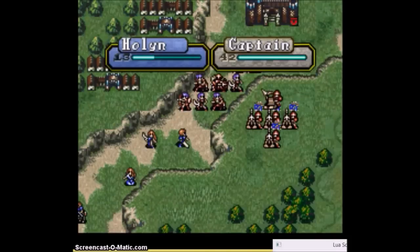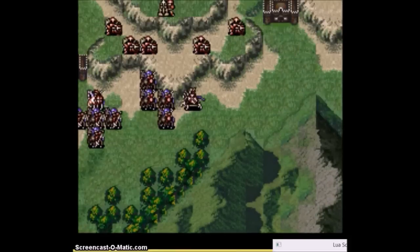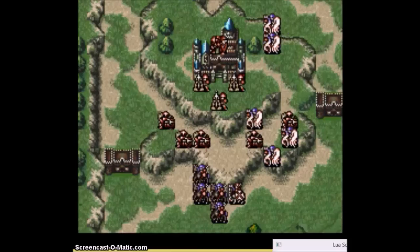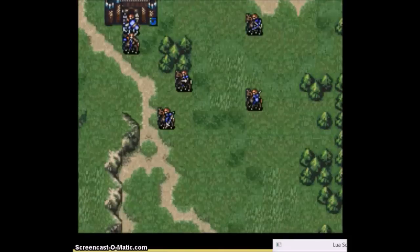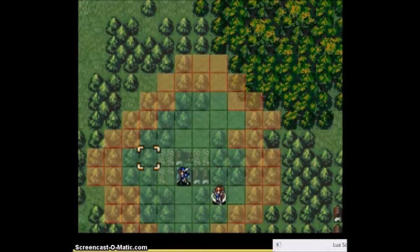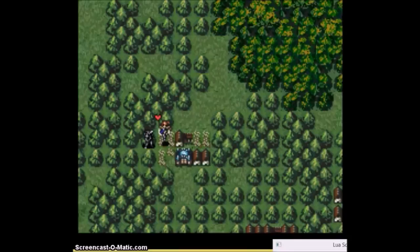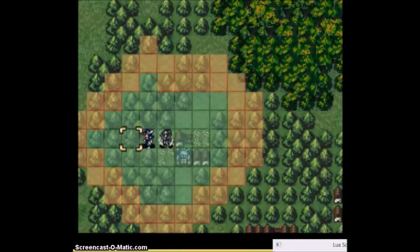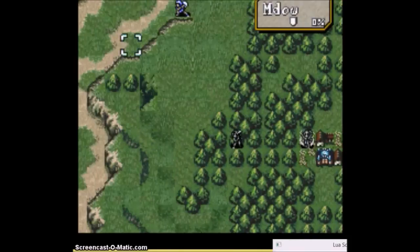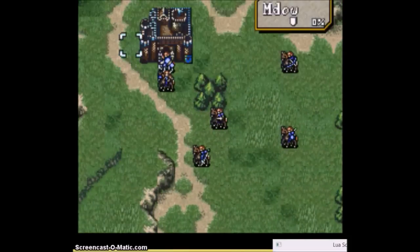With her Life skill she can get hit and then restore health so that she can be knocked into Life Ring range. As you'll see soon, she was knocked down to 12 health by the Ballista and has healed up to 19, meaning that if she fights with either the Archers or the Myrmidons, she'll be knocked down to 2 health, giving her a hefty boost to avoid, meaning she can take a lot of hits.